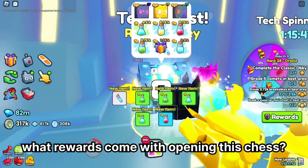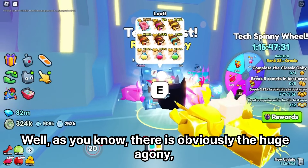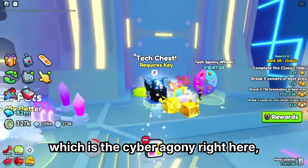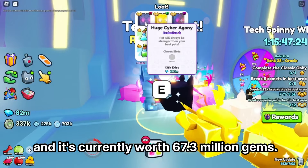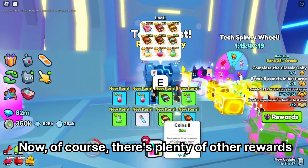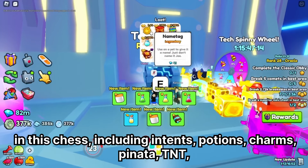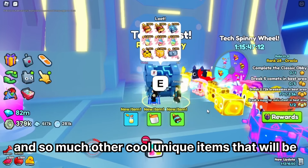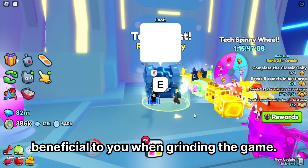What rewards come with opening this chest? There is obviously the Huge Agony, which is the Cyber Agony, and it's currently worth 67.3 million gems. There are plenty of other rewards in this chest as well, including enchants, potions, charms, pinatas, TNT, and so many other cool unique items that will be beneficial to you when grinding the game.